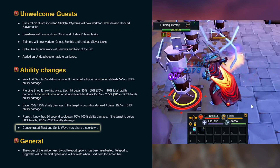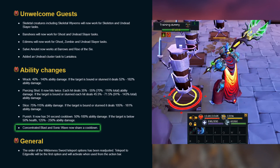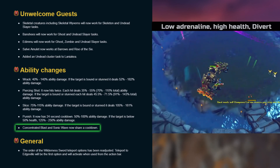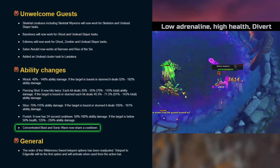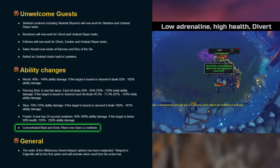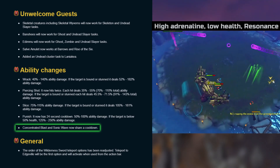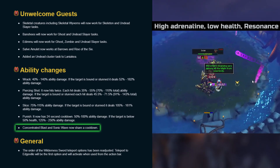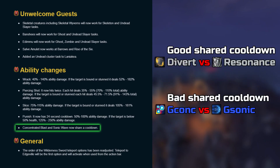Concentrated Blast and Sonic Wave now share a cooldown. I really don't like this change, to be blunt. One of the reasons you'd have shared cooldowns between abilities is if it introduces a situational decision or gameplay preference. A perfect example is Divert vs Resonance — in most situations Divert is objectively better if you can take advantage of the adrenaline, but most people still use Resonance because it suits their playstyle, which is the beauty of ability diversity. Another reason you'd have a shared cooldown is if it would be overpowered, and this would be so far from that even if they didn't share a cooldown.